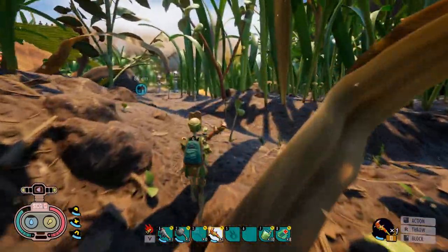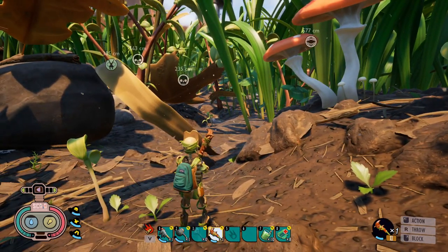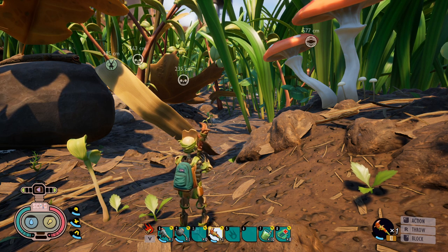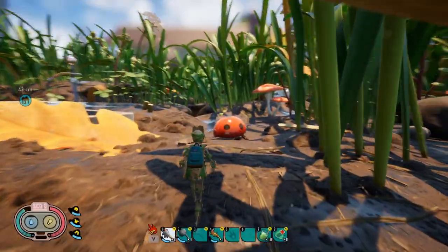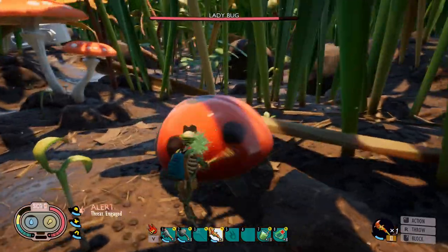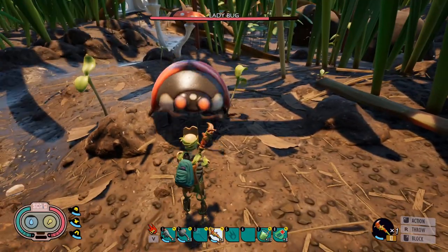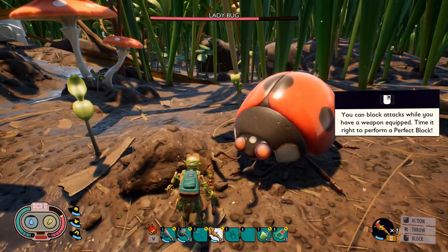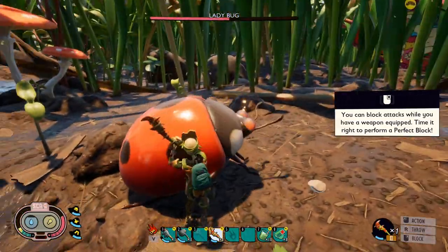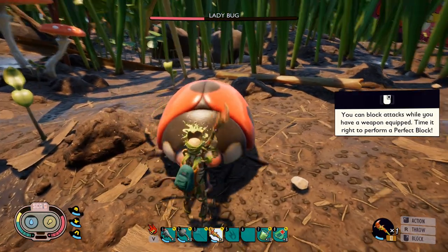Make sure you dodge its attacks. If you try to keep your distance there's a chance it will bulldoze you, but if you stay super close and fight it, it should just use its basic attacks. Let's try another one — I'm going to run up to it and see if I can get it to bulldoze. That was its normal attack. If you block it, you can see it's super easy to bring down.